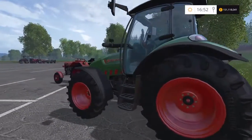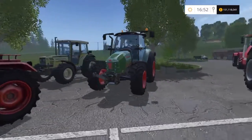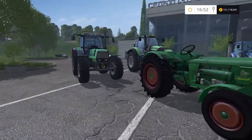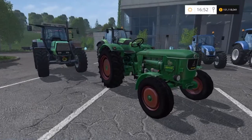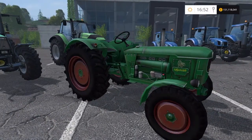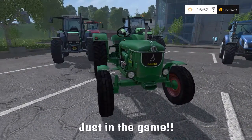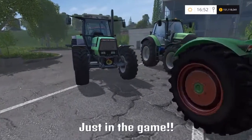Then we move on to our Deutz-Fahr tractors. The first is the Deutz D80 — 75 horsepower, another one off the classic tractor pack, £20,000 to buy with a top speed of 19 mph. I've had one of these — a nice little tractor for pinging around the yard.